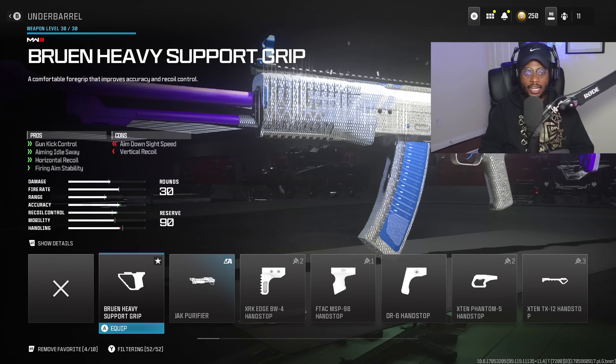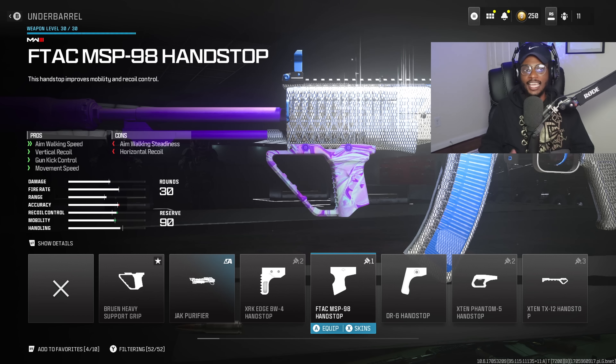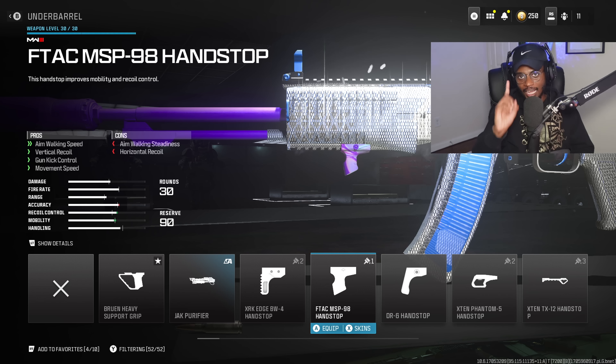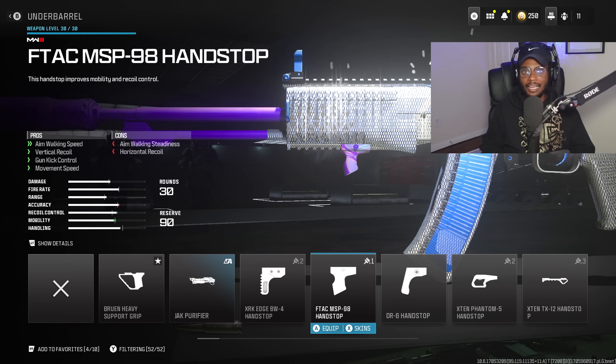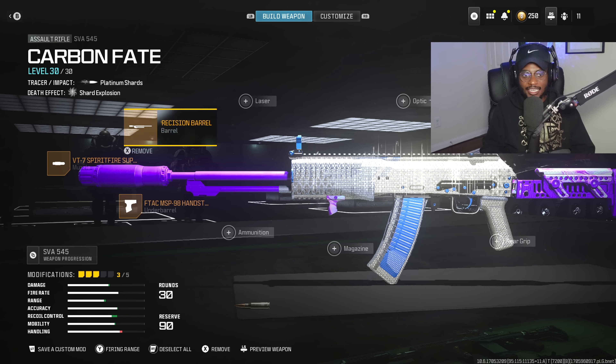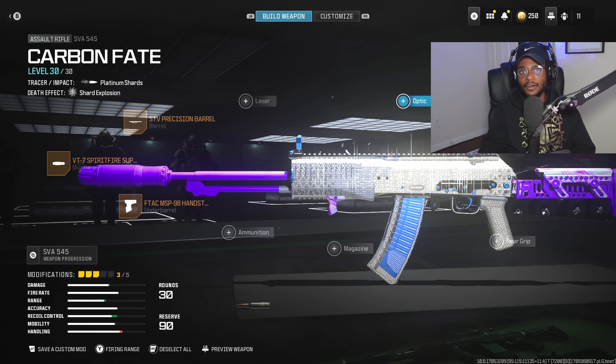We are gonna run an underbarrel with this build — the FTAC MSP-98 Hand Stop. If you don't have this unlocked, unlock it immediately. It is a fantastic attachment that does a lot of beautiful things on ARs as well as SMGs: increasing movement speed, gun kick control, recoil control, and aim walking speed, allowing us to be very effective at close, medium, and long range gunfights.